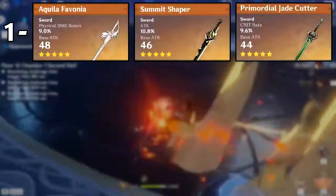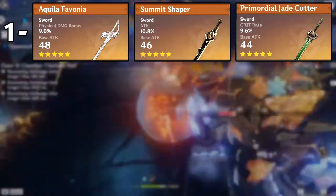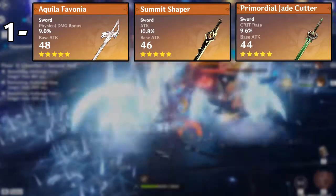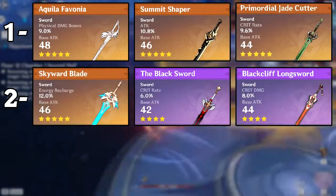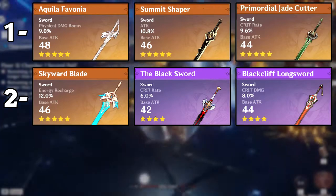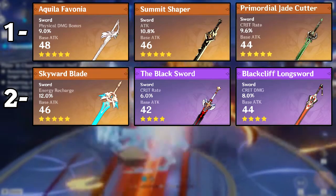Now moving on to her weapons. For a DPS build we're gonna do her weapons in tiers. The first tier weapons are the Aquila Favonia — it's pretty much the best weapon to use on her as a DPS, it has physical damage and a good passive. The second weapon in the first tier is the Summit Shaper, and finally the third is the Primordial Jade Cutter. The second tier weapon is the Skyward Blade — it's still a pretty good weapon with a high base attack and some energy recharge, which is not really your go-to stat on DPS Jean, but the passive is awesome.